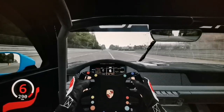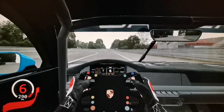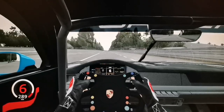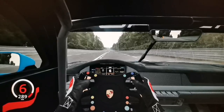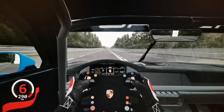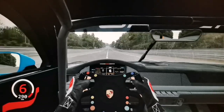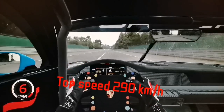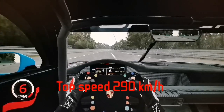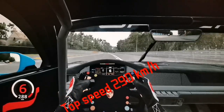We are on the straight of the Le Mans track in sixth gear and I didn't make any adjustments to this car to go faster — this is what you get when you download the mod. The link to download this mod will be in the description of this video. We reached 289 kilometers per hour and then 290 — the top speed of the Porsche 911 992 GT3 Cup Car is 290 kilometers per hour, which for a cup car is a really nice result.